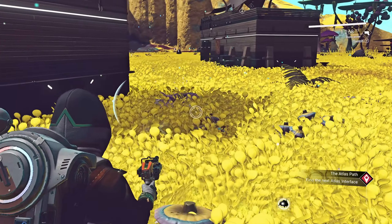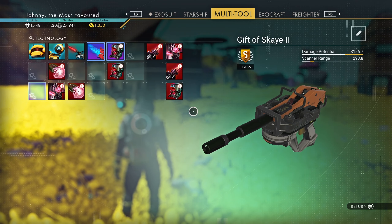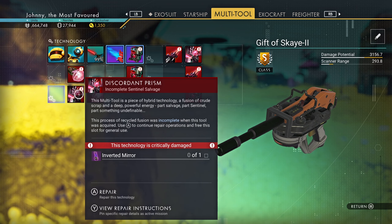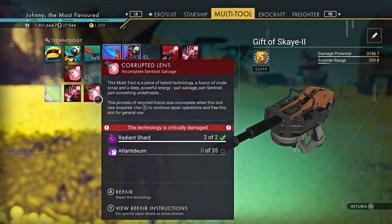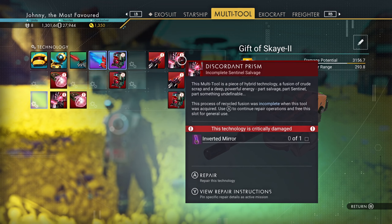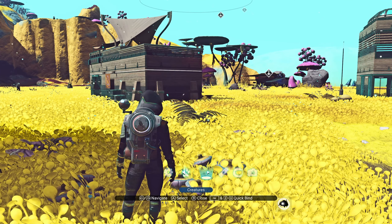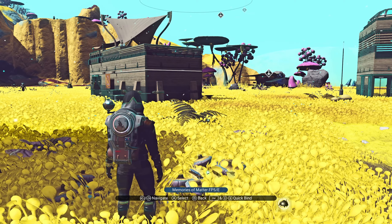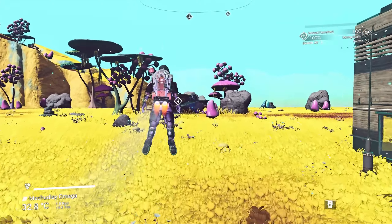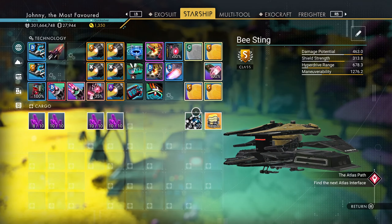So I might keep that and upgrade to S-class sometime in the future. This one is S-class — that was a lucky find but not a lot of slots open. And I'm also not a huge fan of that; I kind of prefer the big boys — the BFGs — not sure why, just aesthetics-wise. Anyway, let's go on and kick off the Atlas path.